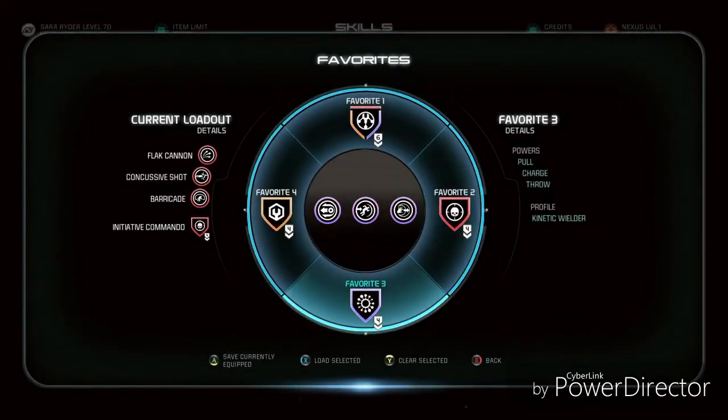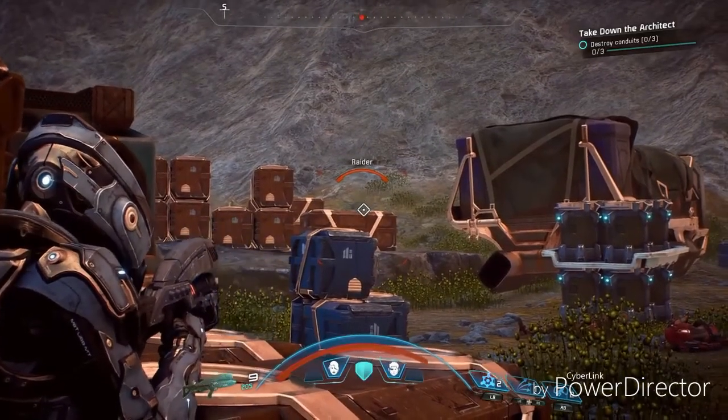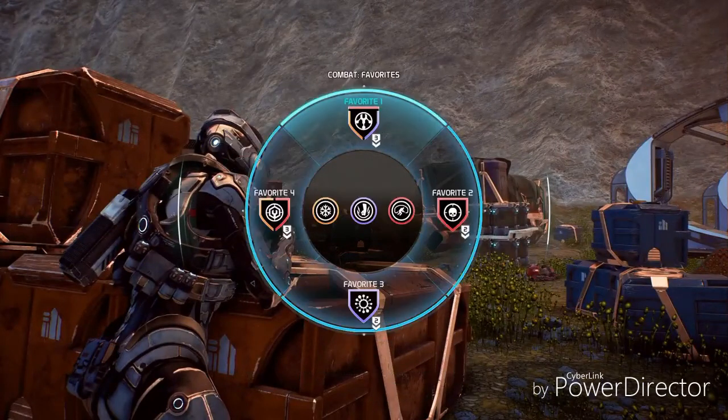This brings us to favorites. Favorites are a quick way to map three skills and a single profile to one slot. Anytime during combat, you can switch between one of these four slots, giving you access to up to 12 of your favorite skills during the course of a single fight.